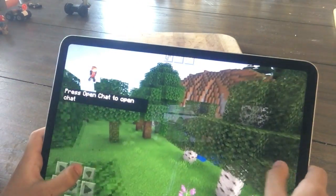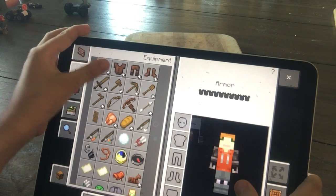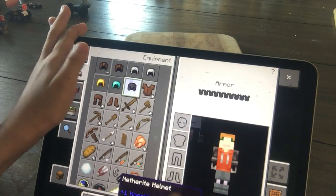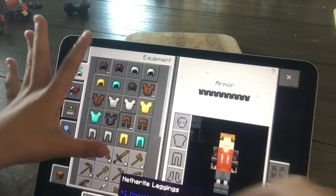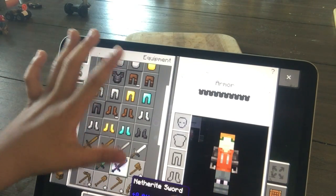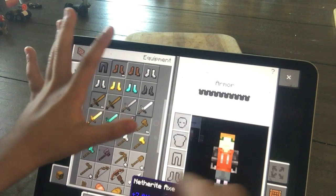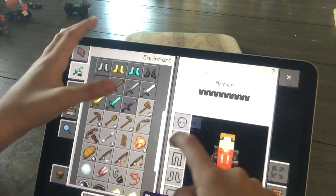So today we are going to discover it in the Nether. Just one quick look. We have Netherite helmets, a Netherite chestplate, Netherite leggings, and Netherite boots.